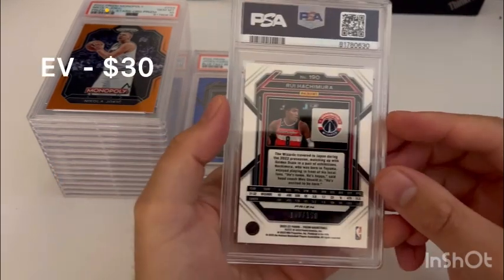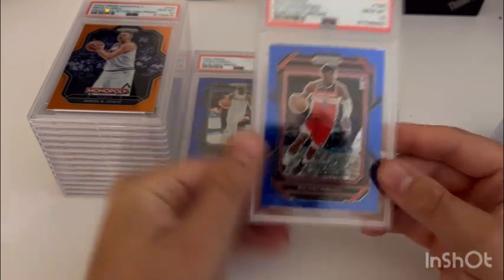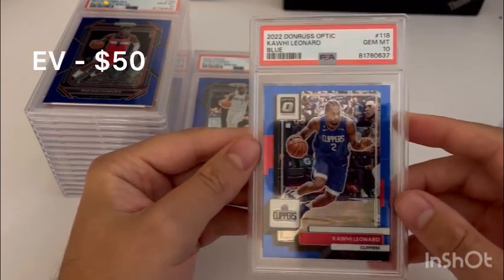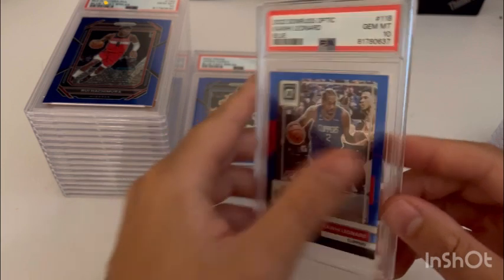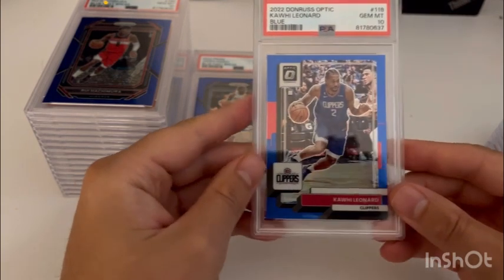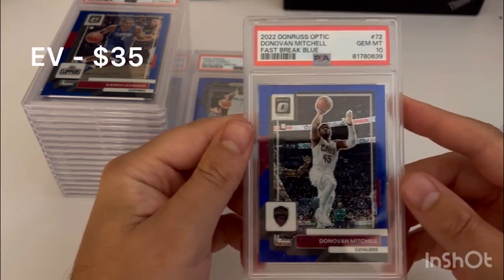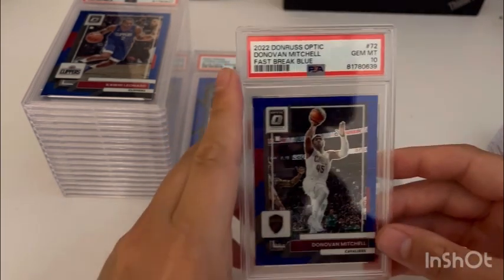Again blue out of 150 Fast Break, we got Camara here, and this one did get the 10 — does look more centered than that Hardy. Then this is out of Optic — the blue Kawhi Leonard. I thought it looked really nice with the color match on that blue Clippers jersey. It's the blue optic out of 49, jersey number out of 49 — nice card that'll go to a good collector. And then out of Optic Fast Break — Donovan Mitchell, blue as well, out of 49, #6 out of 49 — got the 10.